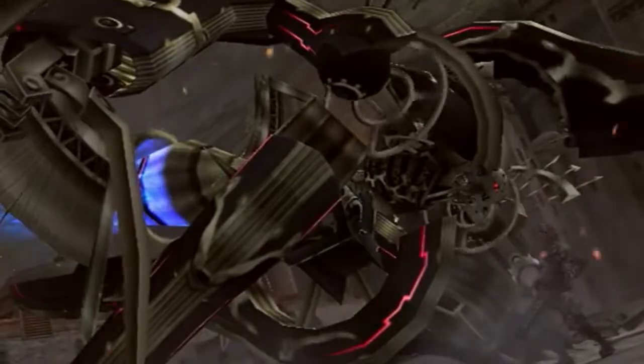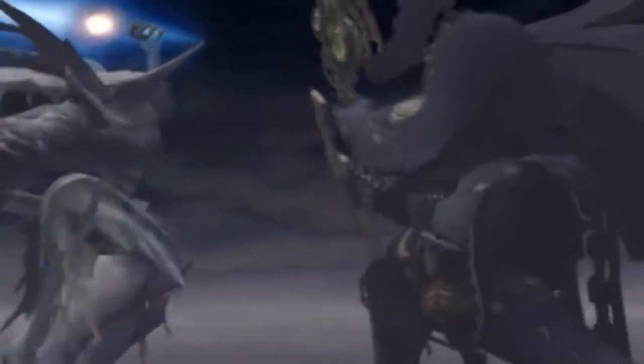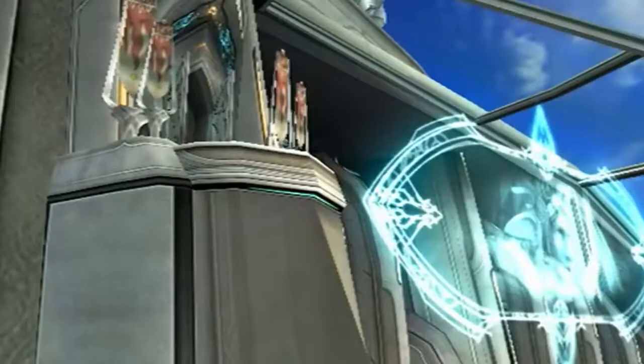When you start off the game, Shulk and Reyn, two of the main characters, really feel like they've been friends since childhood, like the game insists. The game throws you into this massive conflict between the Mechons and the Homs. They have this huge war going on, the Mechons being from the Mechonis Titan and the Homs being from the Bionis Titan. It's a story about man versus machine, essentially, and the way you see it played out is super compelling.